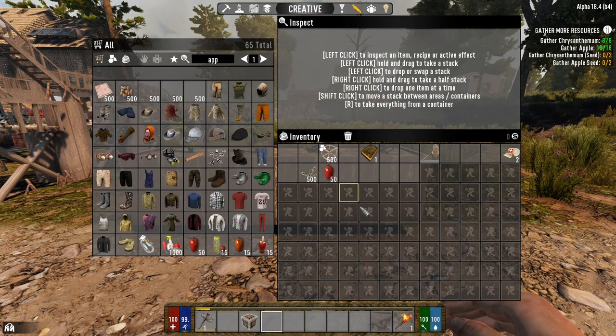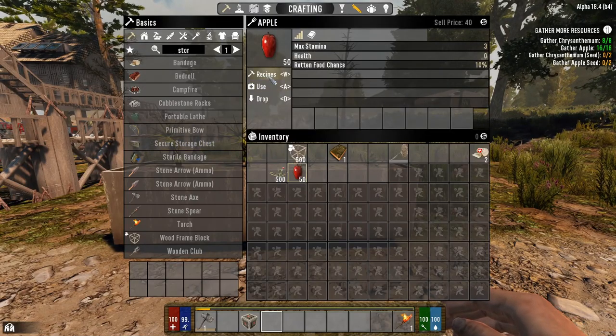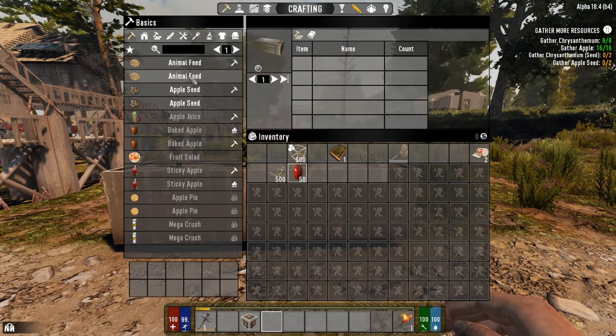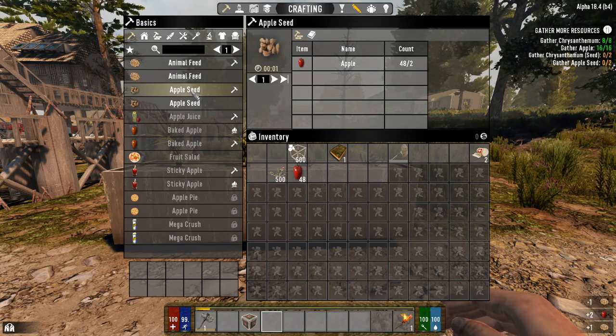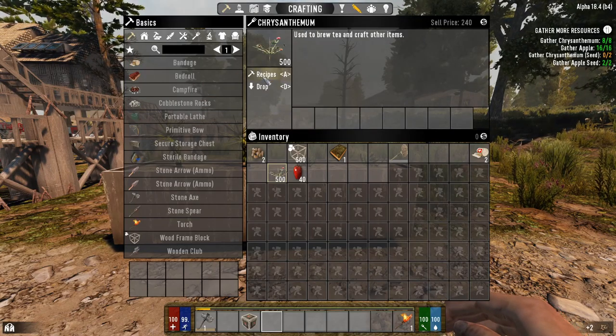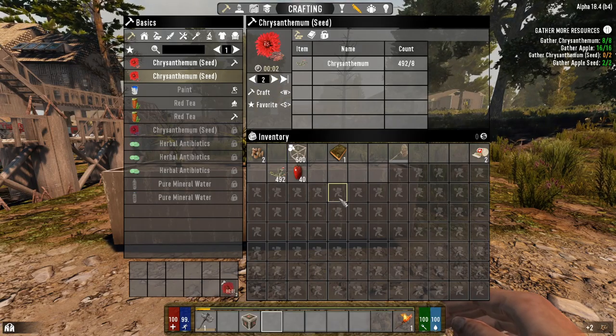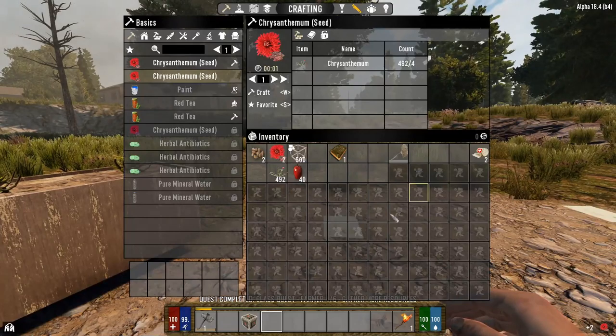We've got our apples. Now we're going to make the seeds. Apple seed - craft two of those. Recipes - chrysanthemum seeds - craft two of those. There we go. We've taken care of that part of the quest. There are our seeds.